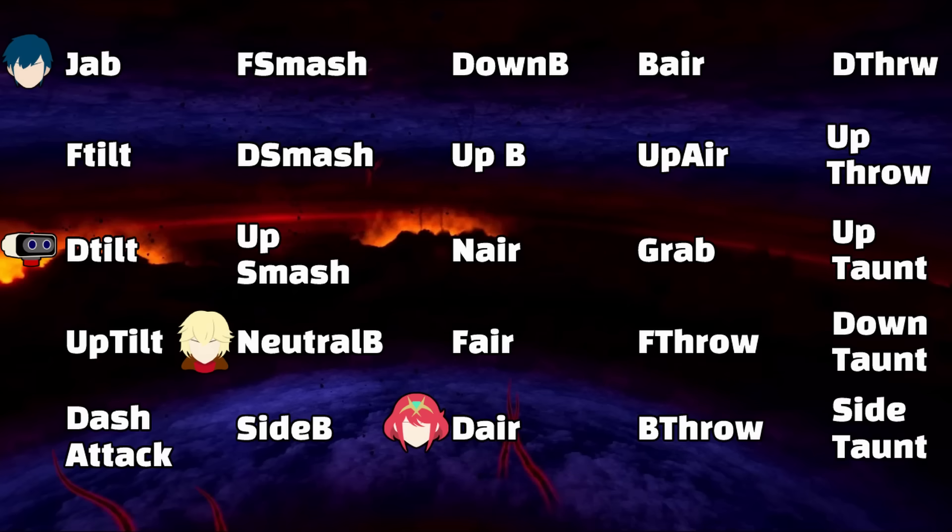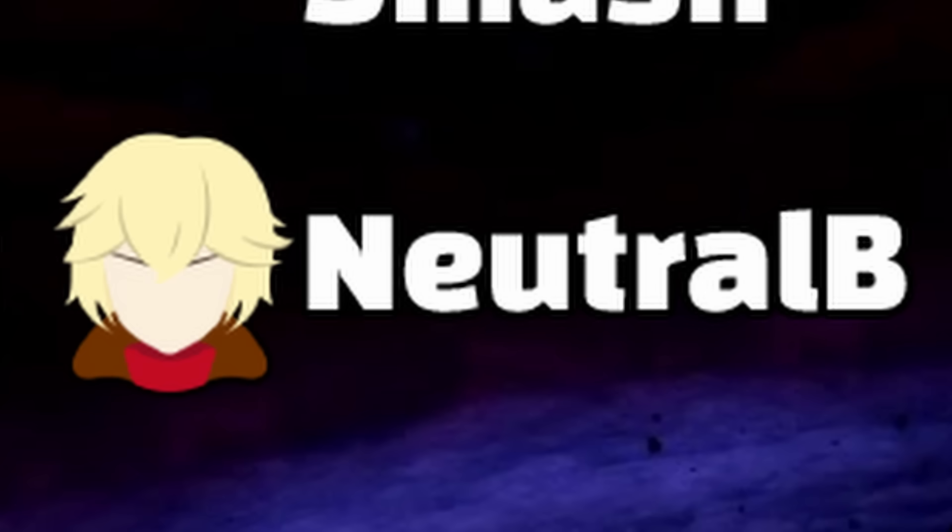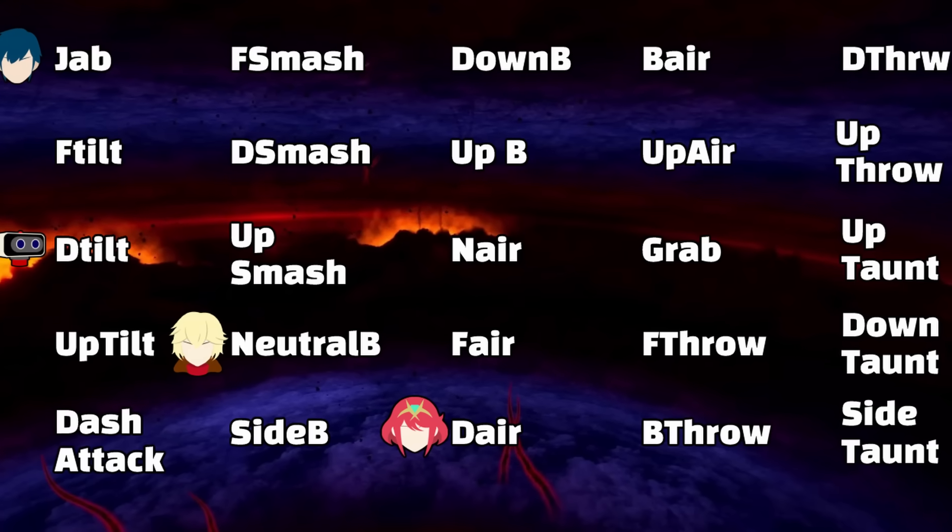Okay, so these were the free-ass picks. We got a combo tool, a f*** you tool, an even bigger f*** you tool, and a kill move — and we're only four moves in, baby.